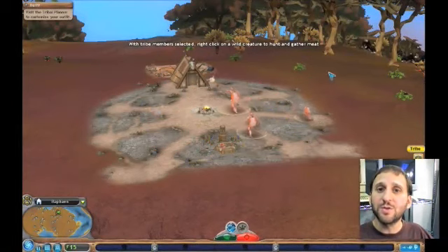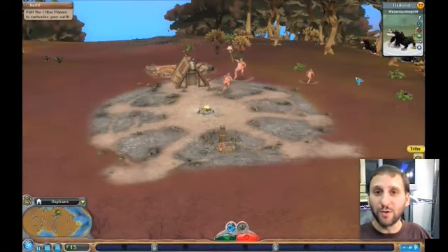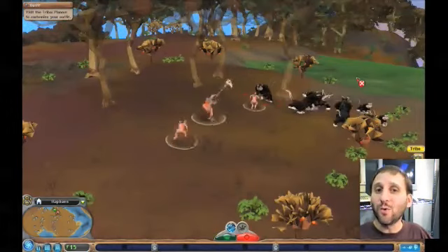The third stage puts you in charge of a tribe of your creatures. At this point your biological evolution is over and you concentrate on building the town and expanding your tribe's influence. This plays a little like the original Warcraft game.